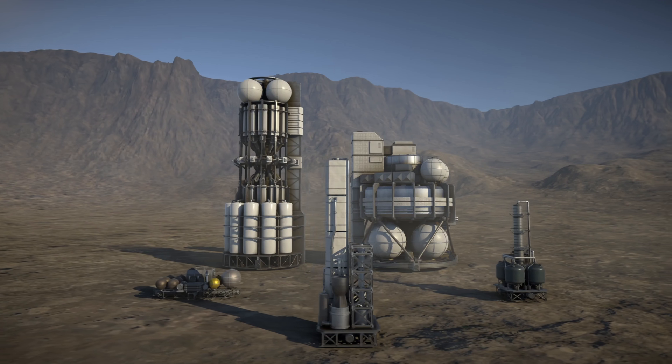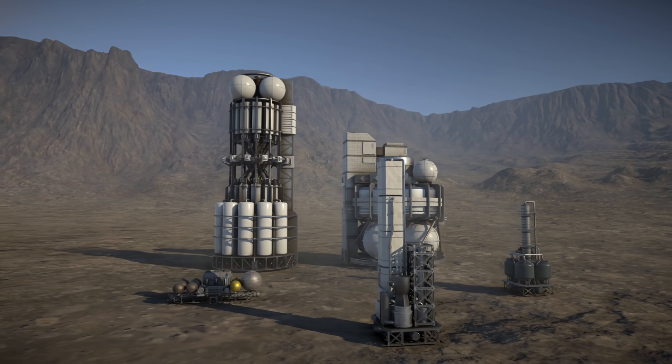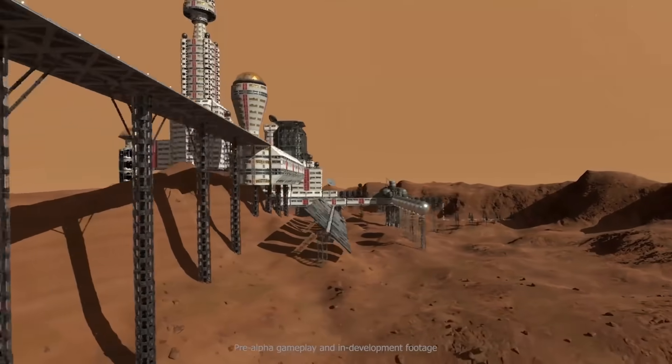Other buildings that we know about are of course the VAB, fuel factories, and parts to form some sort of pavement. Other than that, not much else is known about the additional modules we're going to be able to construct next to our colonies.